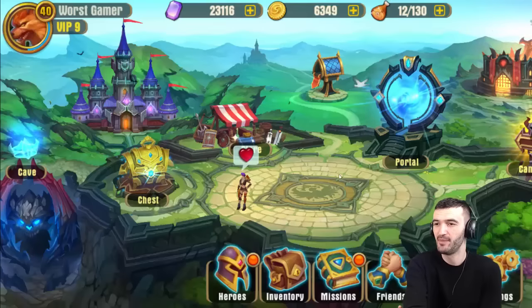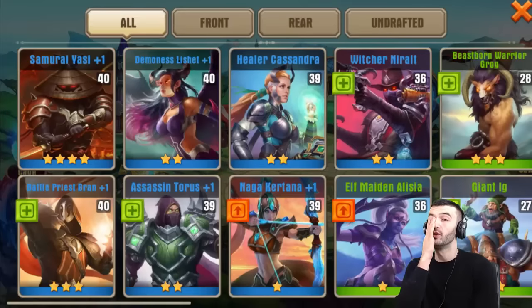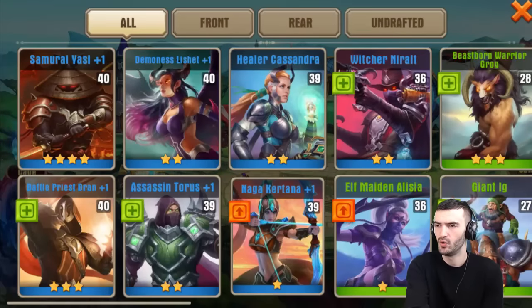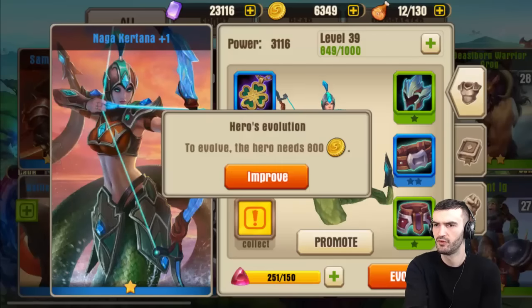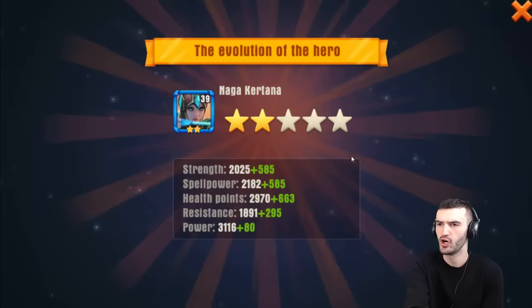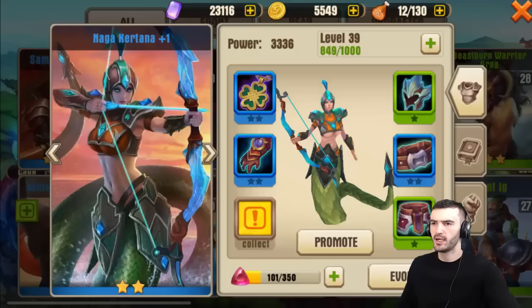I think that's enough for the diamonds. Let's go check out what we can do with all these heroes. First off, I'm gonna have to spend a lot — evolve, 800 to evolve this girl. Boom, two stars — she was a one star, now she's a two star. So Naga, two stars.